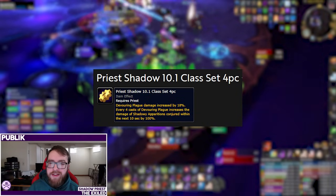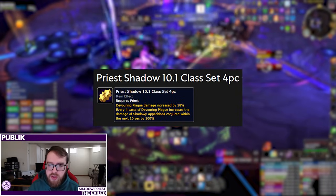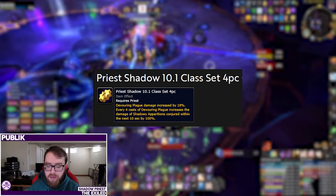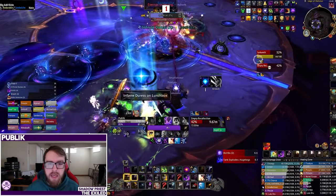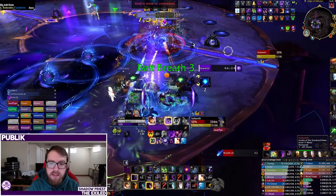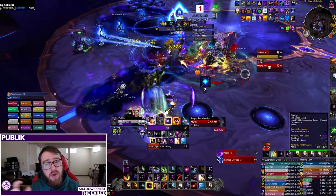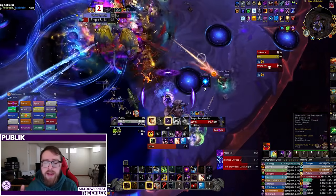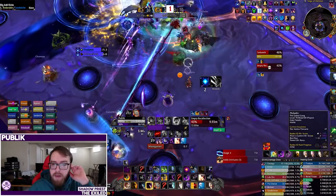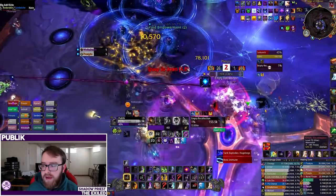This one definitely has more of the meat on it. The two-set gives you more Insanity and more procs of Shadowy Insight to generate more Apparitions, and then the four-set is really about cramming Devouring Plague damage up and giving you a window of really good burst damage with Shadowy Apparitions. This is not something you play around in most content — it starts to matter in high-end Mythic Plus where you can afford to drop damage at the end of a pack to save that 10-second window for the start of an important pack with full cooldowns and lust. If you just play optimally, you'll have pretty solid uptime. It should be easier than Season 2 with our increased stats and haste.